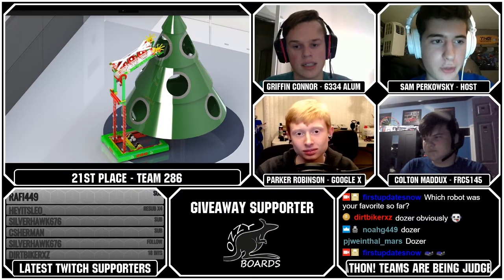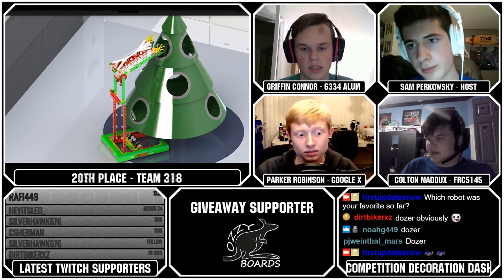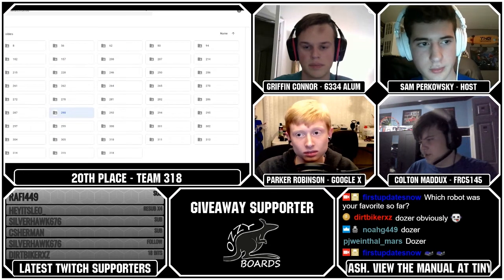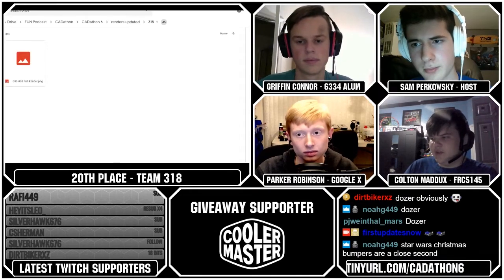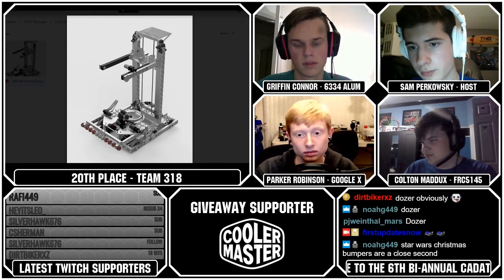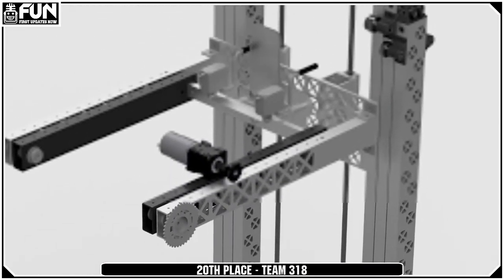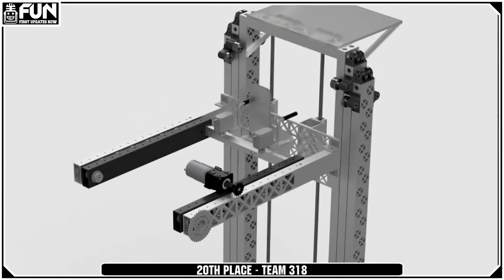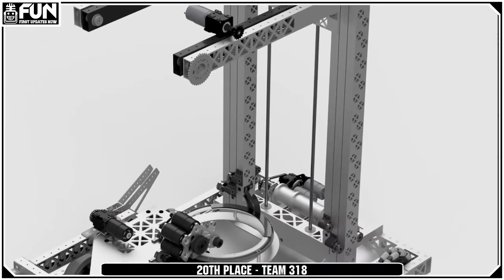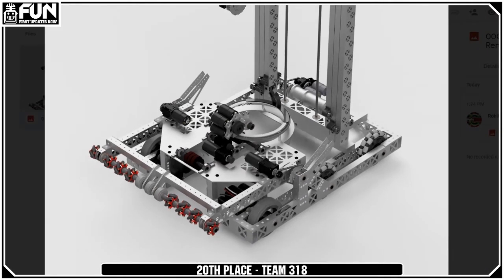That moves us to our top 20 starting with team 318, designed by Garrison, Christian, and Josh. This robot had a nice ornament intake that looks like FingerTech mecanum wheels. The elevator's sole purpose is for the star — the shooter is contained pretty much 8 to 10 inches off the ground. Their star mechanism is actually kind of cool: it looks like they have plastic VersaTube that extends outward to place the star on top of the tree, and they have a nice-looking shooter.